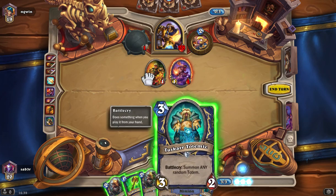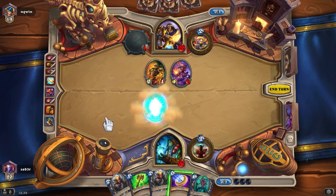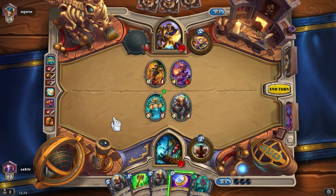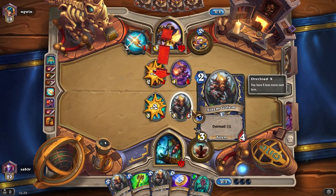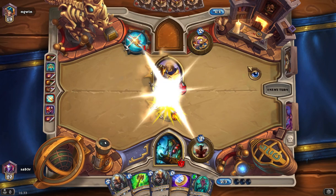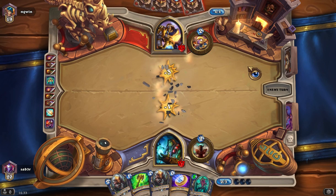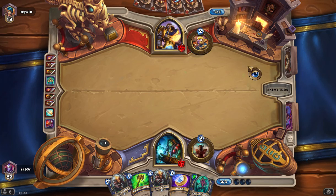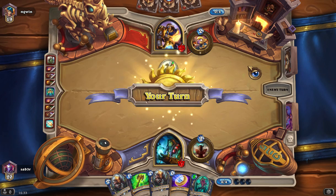Let's get some totems out. Gives him something to chew through. I think he'll probably use that and that to take out my Totem Golem. And there we go — yeah, exactly that. So he wants to clear the board, but he leaves himself with... Turn four coming in — a Murloc Knight. Should have seen that one coming. Murloc deck?